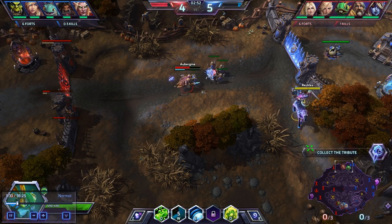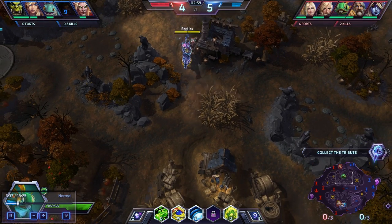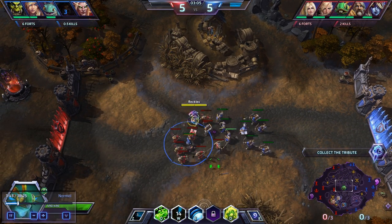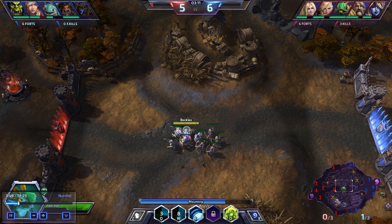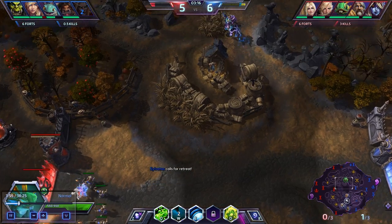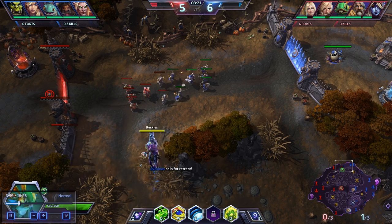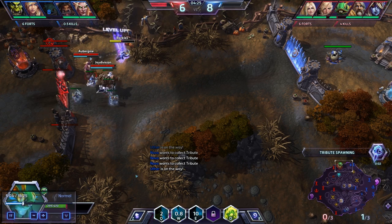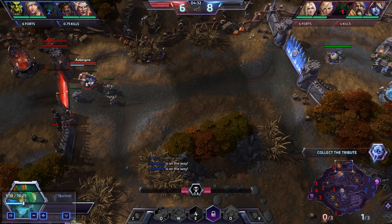Once the first objective spawns, you want to start your dual lane setup. If you start off on bottom, throw a pufferfish down, slime the minion wave, then rotate up to the middle lane, throw a pufferfish down, slime the minion wave, rotate back down bottom, rinse repeat. Pretty soon, because everyone's at the objective, they're missing out on all these minions running into their towers. You're getting the XP, and within one or two objectives, you have a 2 level advantage on them. Assuming no one on your team feeds - and worst case if they do, you're even on XP and you're about to take their towers down.